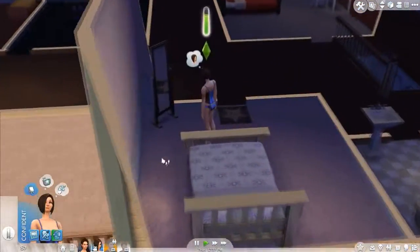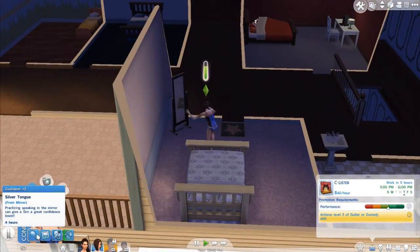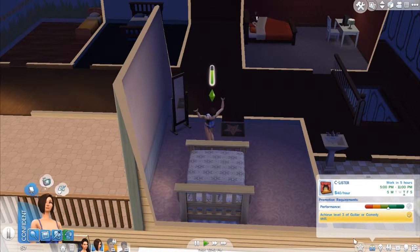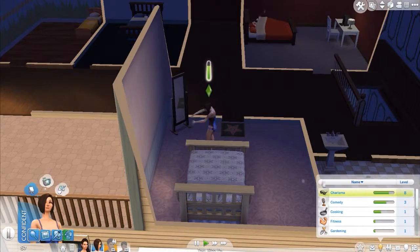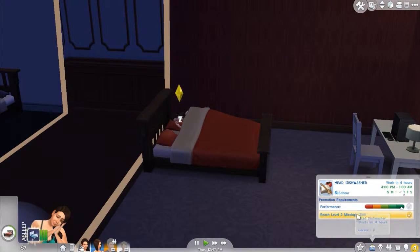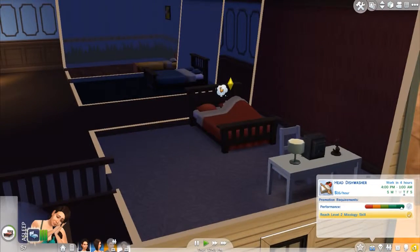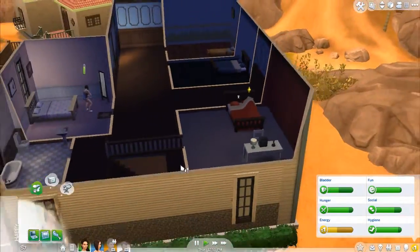He's tense — oh god, I'm sorry. Susan is using Silver Tongue — wow, she's so confident. What level is her charisma skill? Level eight, she's going to be level nine! That's awesome. She's going to get promoted as soon as she goes to work, which is in four hours.